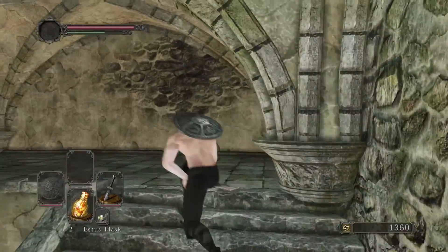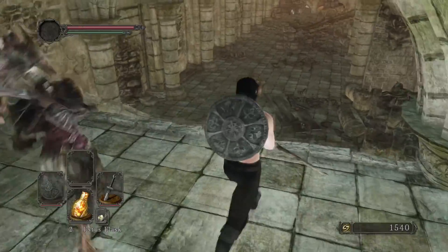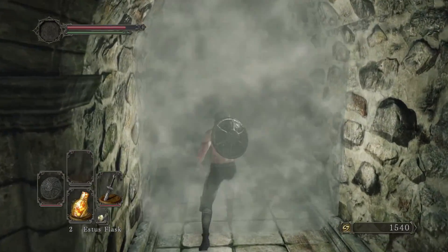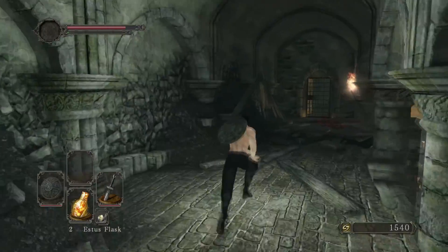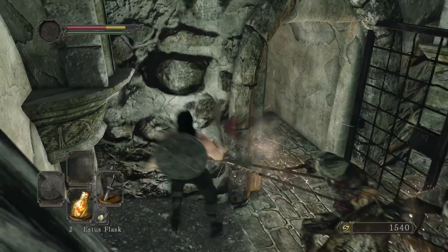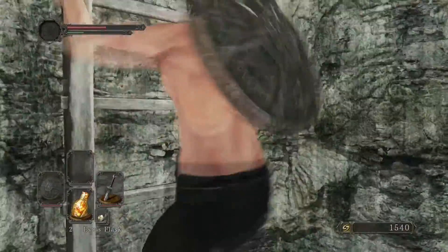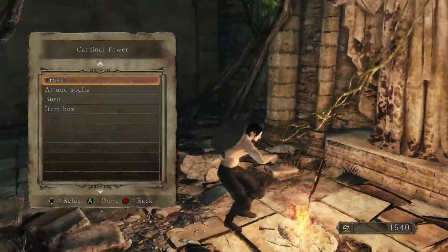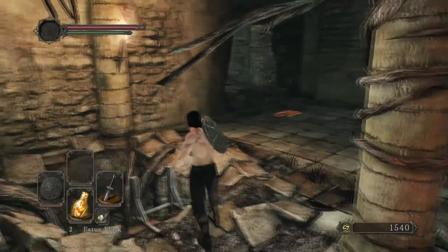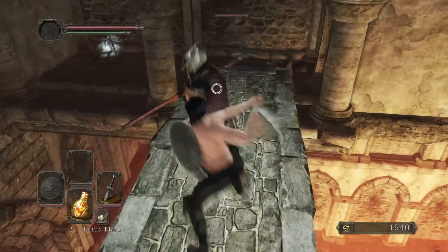Aggro these guys and get them away from the fog gate over here. We're basically making a little loop right here so that we can safely go down to the Last Giant a lot quicker. What time are we at right now? Nine minutes, 45 seconds. All right, we're not looking too bad. I just got the witching urns and I'm about to go in the merchant hag's door.